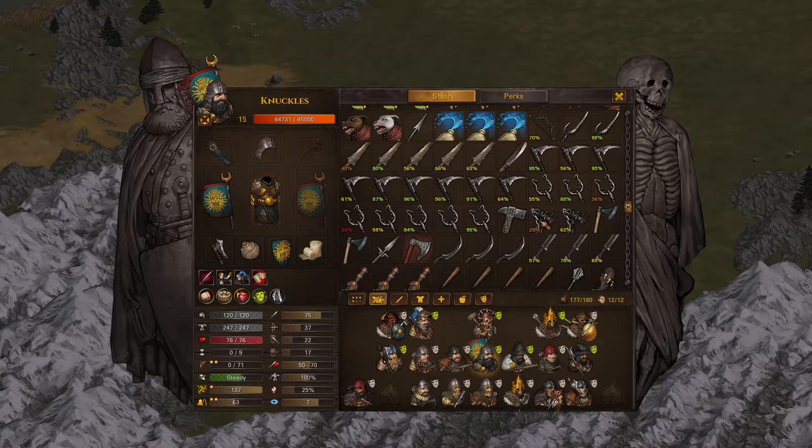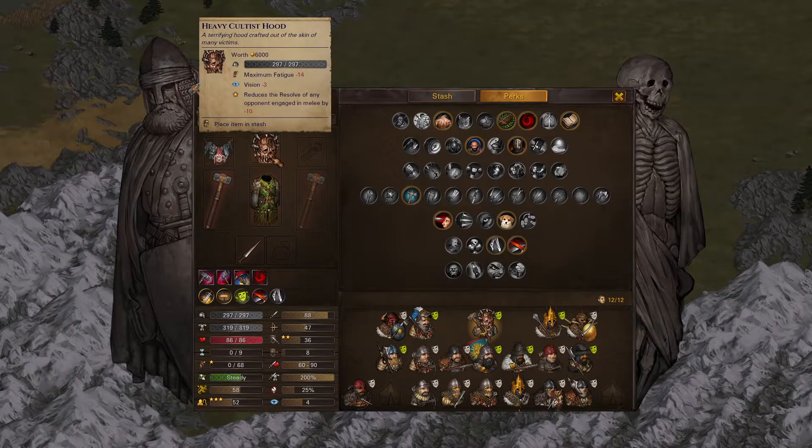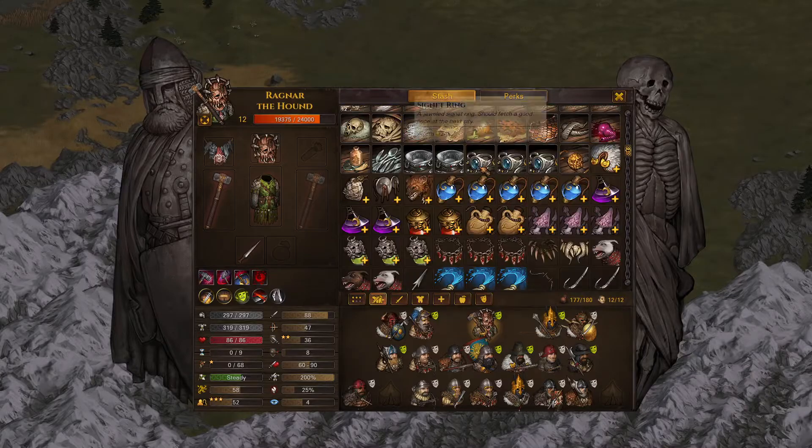There's a new warscythe as well — also very strong, although the fatigue penalty is actually kind of cumbersome. You can't reap a lot with this without running out of fatigue quickly. So lots of new weapons. The mod introduces new armor that generally I don't think is worth using, but there are famed versions of it, so that's cool.